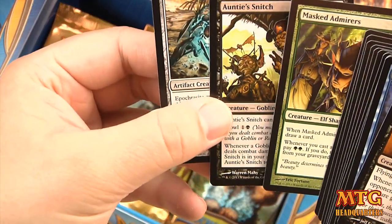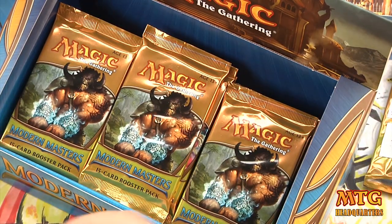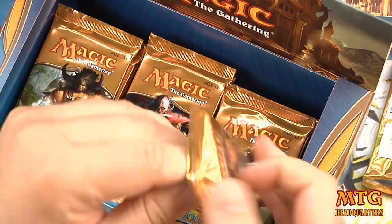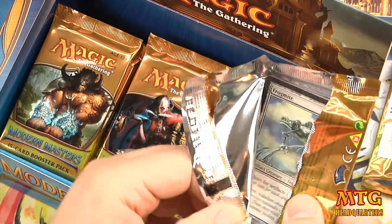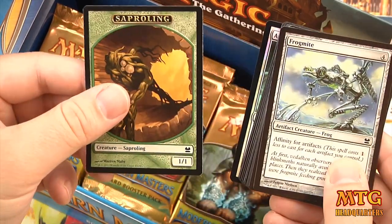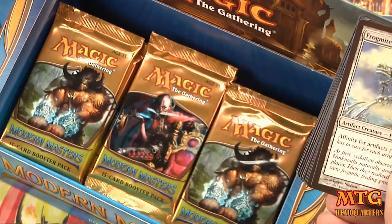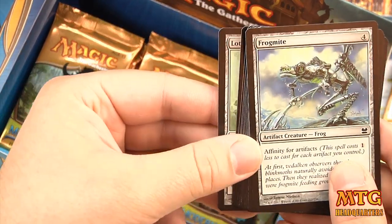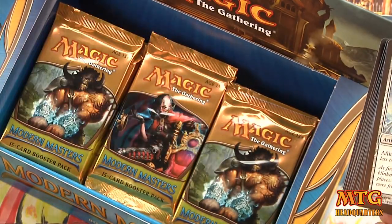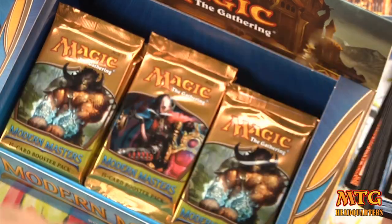Uncommons are Mass Admirers, Auntie's Snitch, and Epoporite. I really wanted to draft but the great drafting happened on Friday, which was my anniversary, so I couldn't. Pack 5 — Sapling token, foil Amaru Scout, and our rare is Lotus Bloom — sacrifice it to add three of any color. Uncommons are Trigon of Predation, Rift Sweeper, and Vivid Crag.